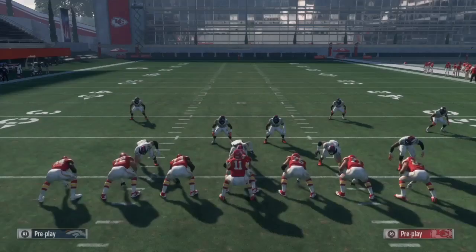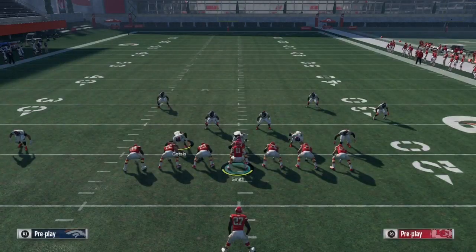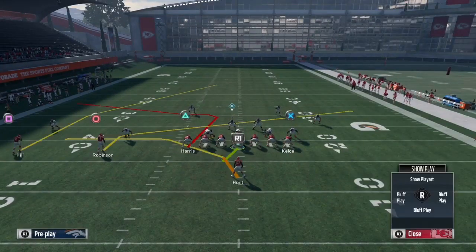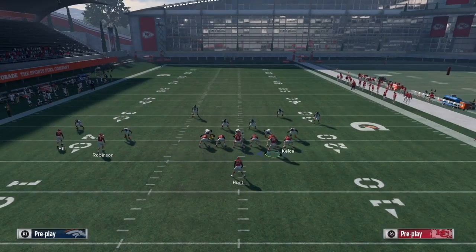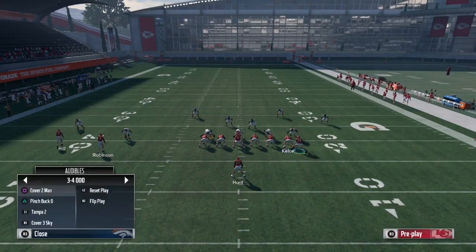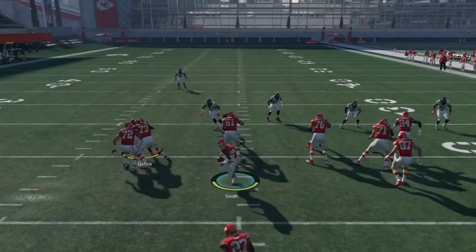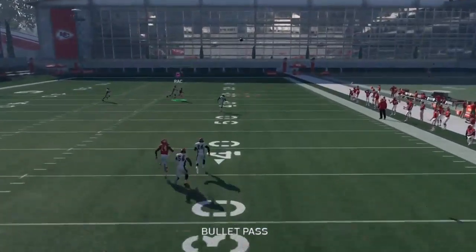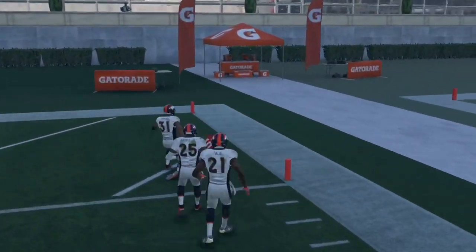Against Cover 3, there's an important rule: if the post is on the left side, the ball has to be on the right hash mark, and if the post is on the right side, the ball has to be on the left hash mark. Smart route the post, put circle on the slant, but there's one more step — you have to motion triangle over to the right, and that post route will come open. Snap the ball, square gets wide open — pass lead it, he catches it and goes to the crib. Touchdown!